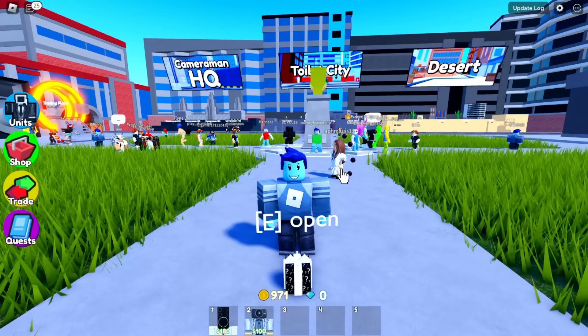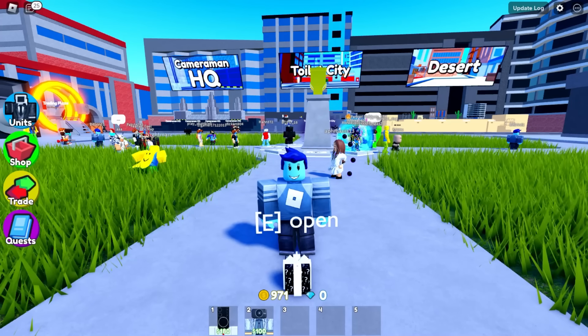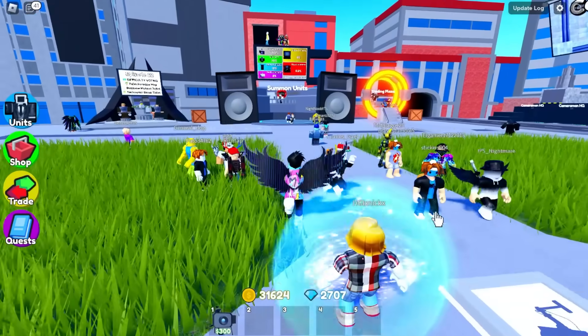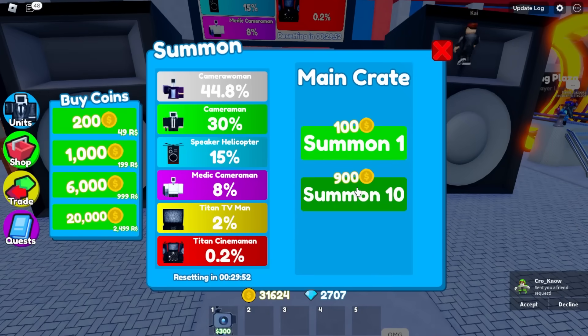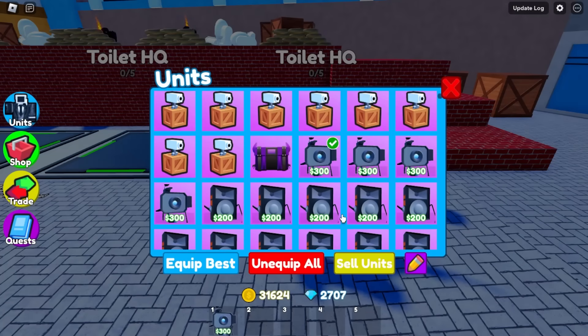971 coins on this account — that's three accounts now almost at a thousand. We've done this about nine times so far. We're getting 100 coins in two and a half minutes, which is absolutely crazy. You can summon 10 units with 900 coins, so in a very short amount of time we can do that on all five accounts.